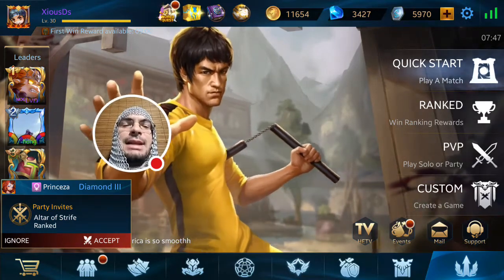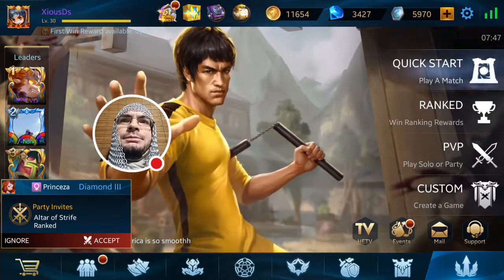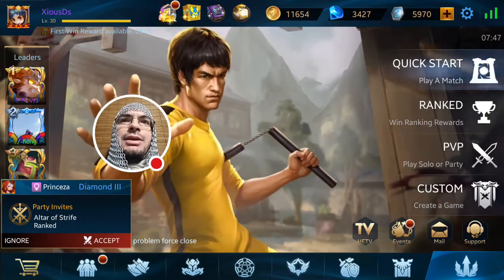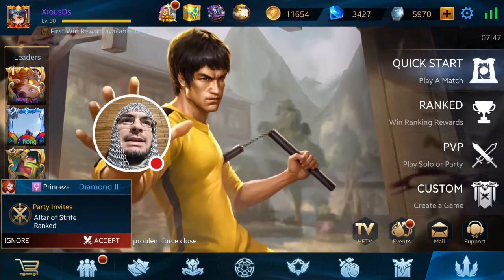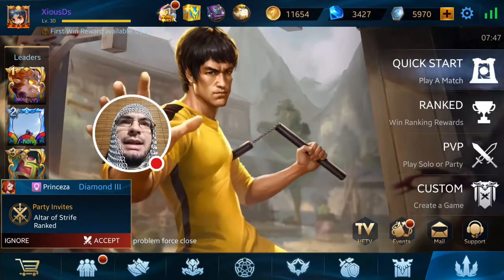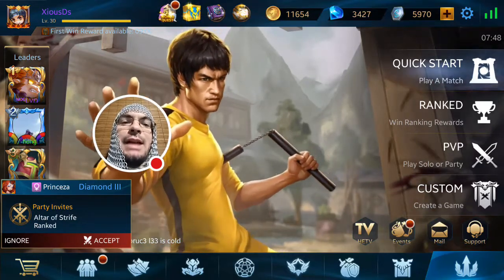Players can now review detailed match records. Added a jewel recommendation feature to the jewel and glyph system. Added 18 new achievements to the achievement system. Players can now view changes in their integrity from the past 14 days by checking details in the integrity panel. Added 2 new gear: Detection Gem and True Sight Gem. Added the Heroes Evolve TV — players can now watch games live.